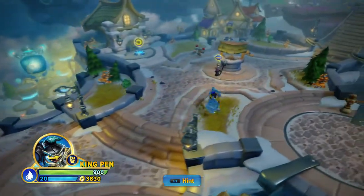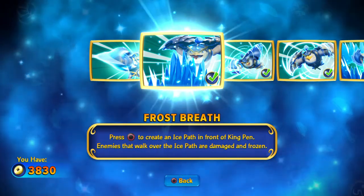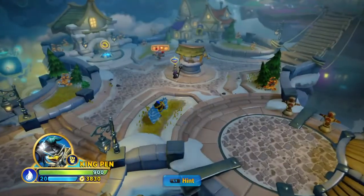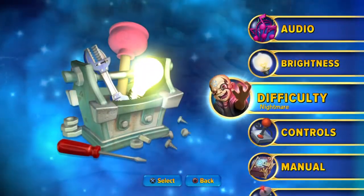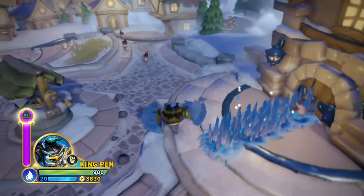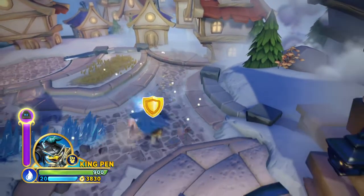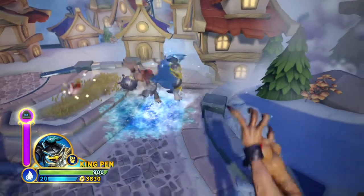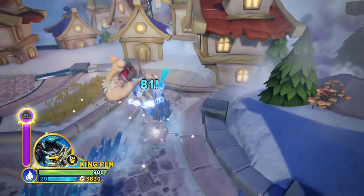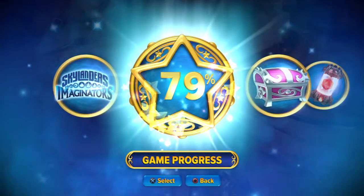The first character I want to show you is Kingpin — he comes with the game. What you want to utilize is Frost Breath. This can stun enemies by freezing them solid. You can freeze them solid and get a free hit in. You can use Kingpin's freeze breath to stun enemies.